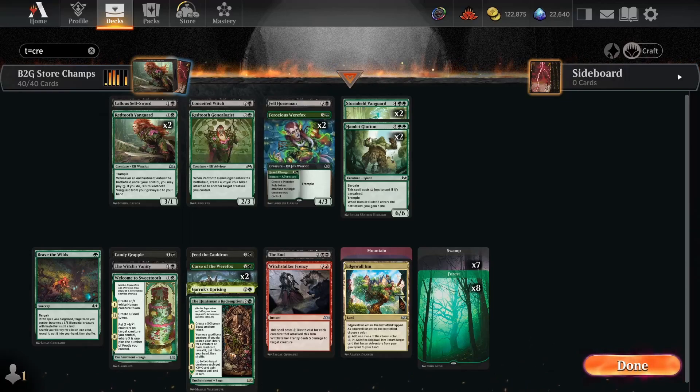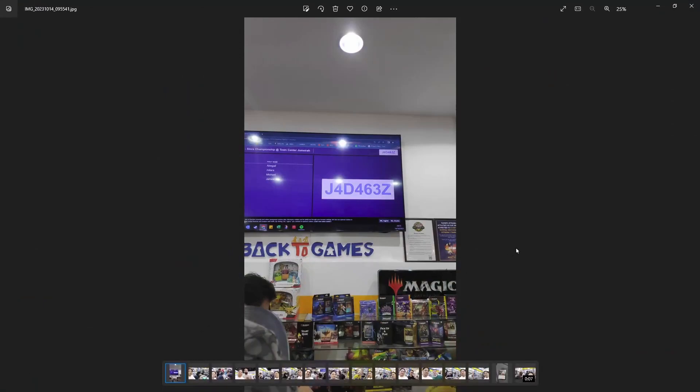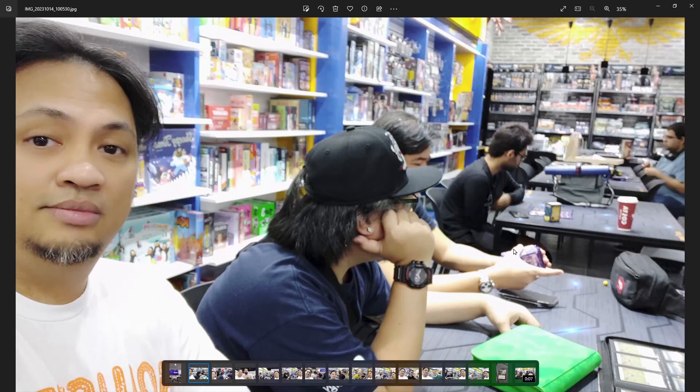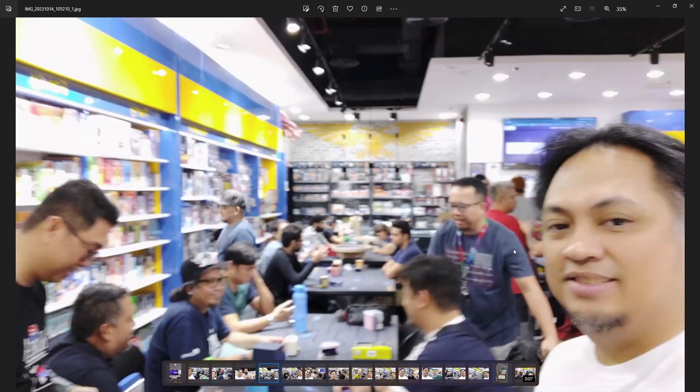This is what I ended up playing while we were waiting. This was the code that they gave us to join the event, and here's me taking pictures of everyone participating in the event. There's Sean, and here they are checking out binders — Akiba.